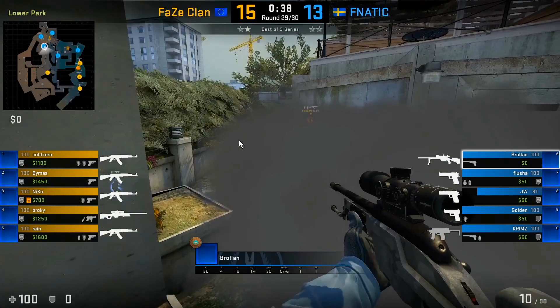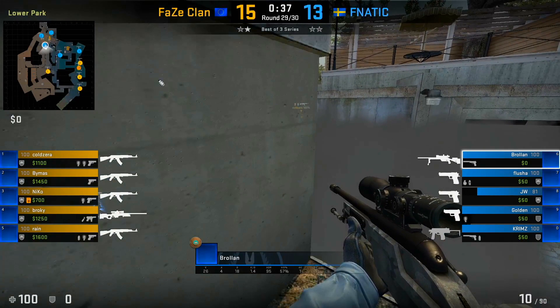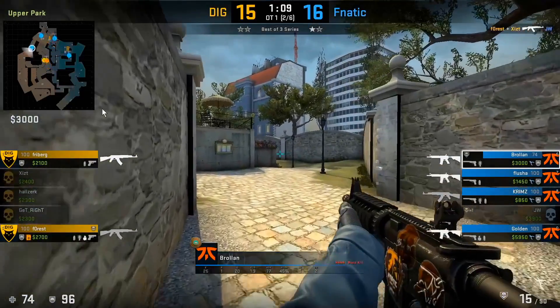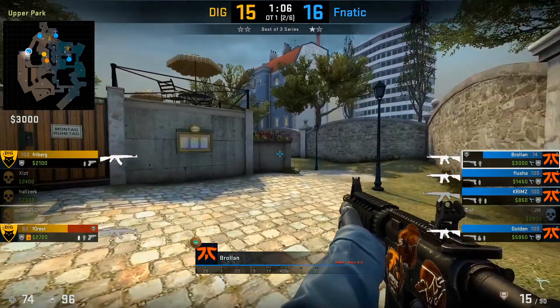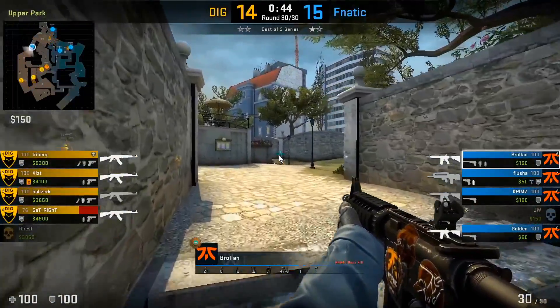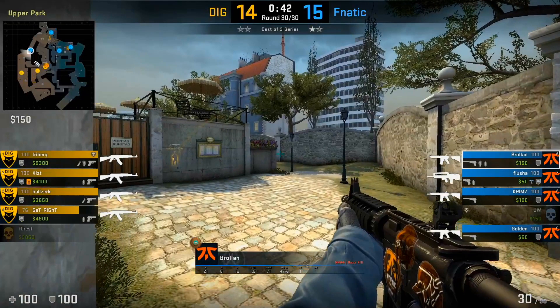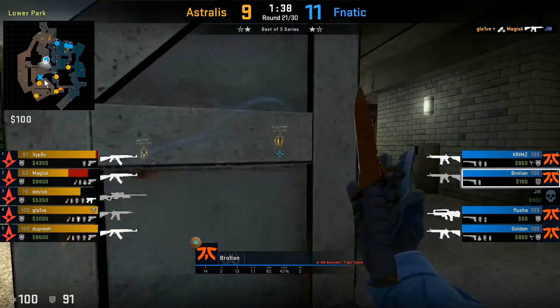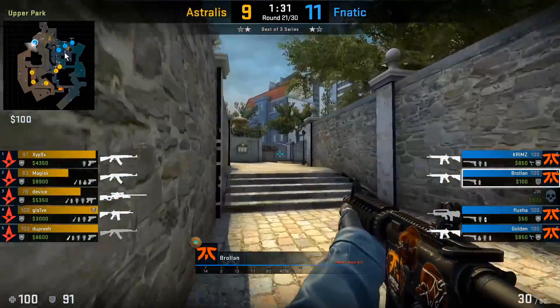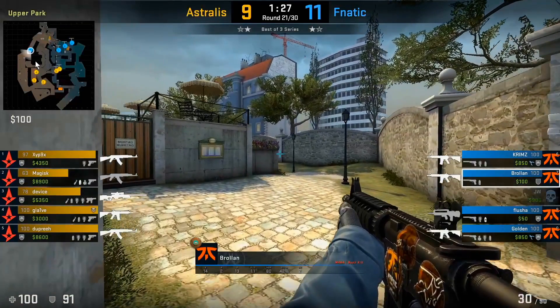When JW gets taken down towards mid, Brollan's reaction is to maintain long A control. The reason is that his B players rotating up to the A site can still fight towards mid from bank or jump-up, so he lets them do that while covering long A. In another example where JW dies towards long, Brollan gives up mid entirely, plays close towards long to get information on what the T's are doing, and lets his B players rotating to A handle mid. When Brollan rotates all the way around to long from the bathroom area, his B players simply pick up mid and bathroom while he handles long A.